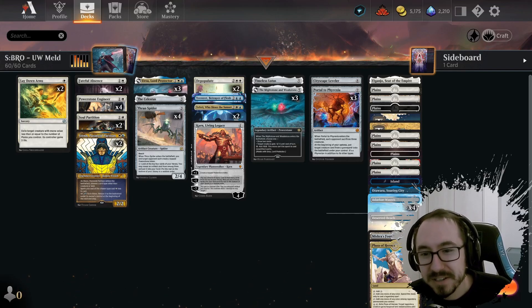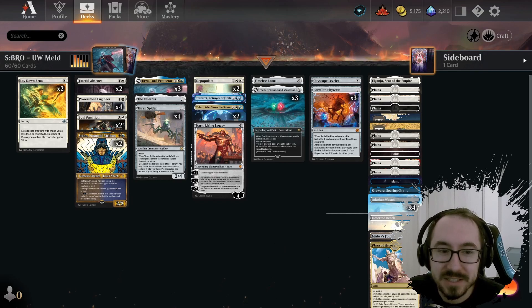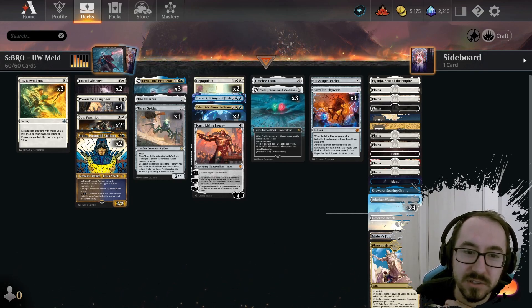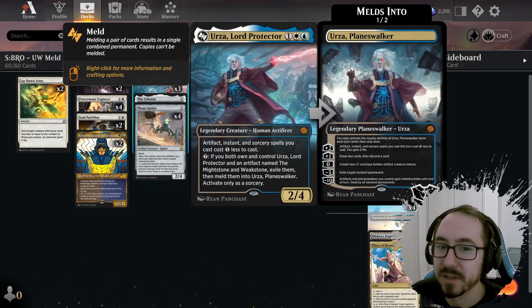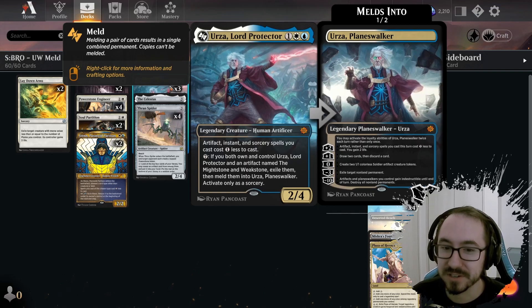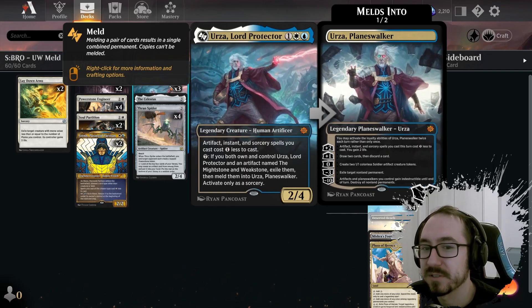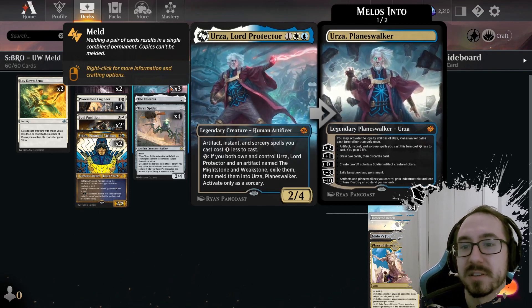All right, what is up everyone! Today we're playing some Blue-White Meld. This is a deck with the card Urza, Lord Protector. Urza is a very famous person from Magic: The Gathering lore and history, appearing in some of the earliest sets in the game.